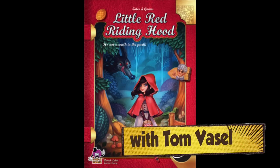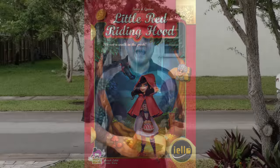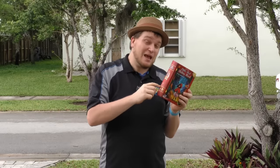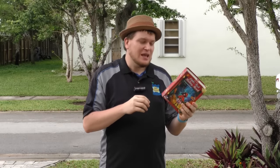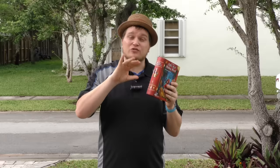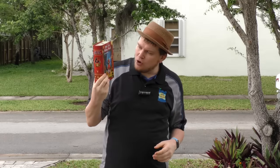And now, it's time for another Dice Tower Review with Tom Vassell. Hey folks, today we're taking a look at number five, which incidentally is the last time you'll see one of these numbered in the yellow Tales and Games stories. From now on, there's still a quote-unquote number, but the numbers won't be on them. And this one here is Little Red Riding Hood.